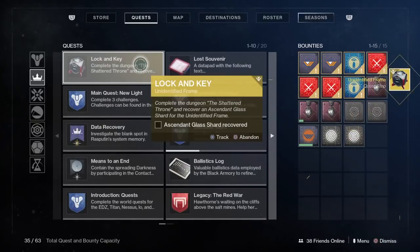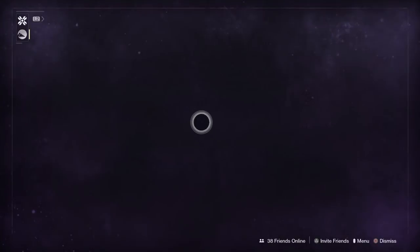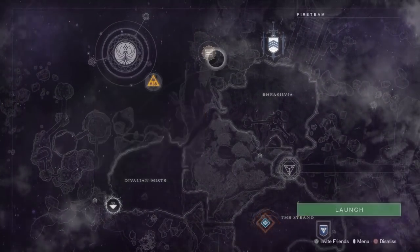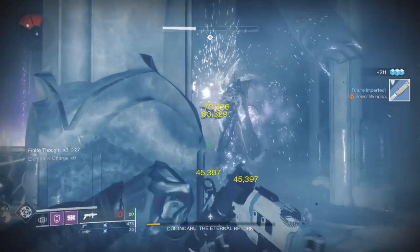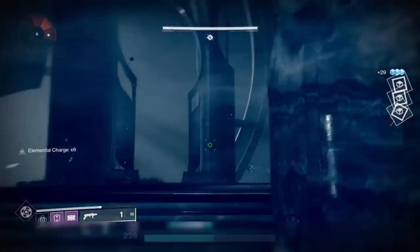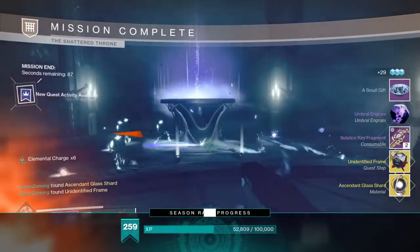Once you consume the obsidian crystal for the unidentified frame, you're then going to need to collect ascendant glass, which can be found in the Shattered Throne. For the Shattered Throne you just need to beat the boss. If you have a friend who can run you through the dungeon quickly, or you can find someone with a boss checkpoint, that'll be super helpful. All you have to do is defeat Dûl Incaru at the end of Shattered Throne to continue with the quest.